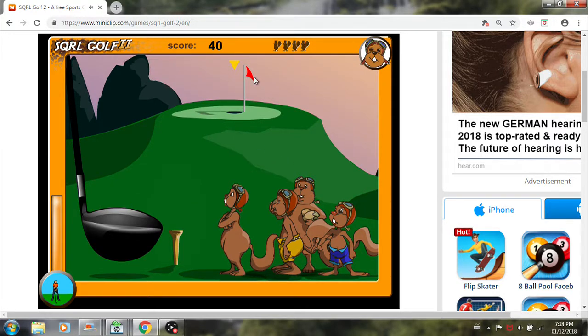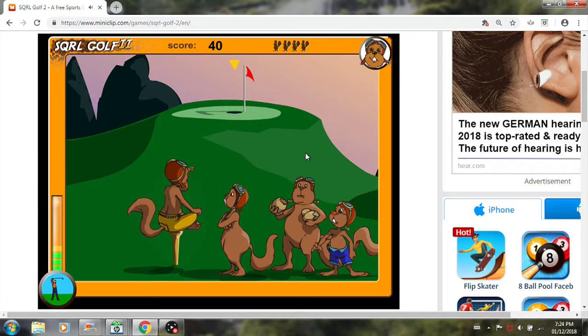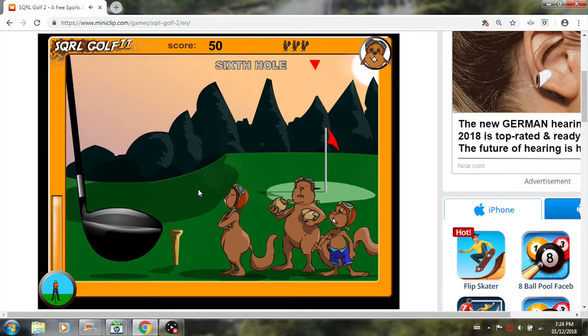Fifth hole — oh, now it's a yellow arrow. Since it's a yellow arrow, why not go with the yellow squirrel? Yellow is close to the bottom on the meter. Nice, we just made it! And here's this dance — as you can see, it blurs it out even though there's nothing actually there.